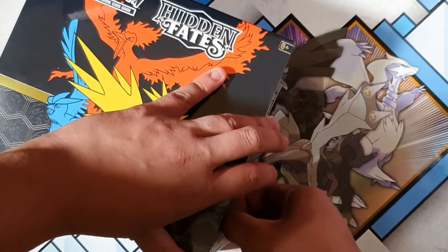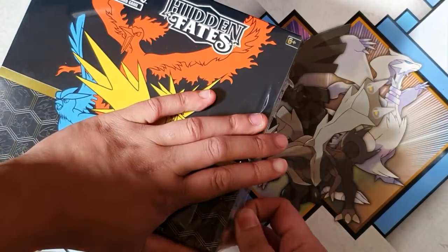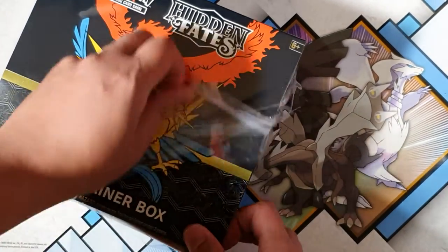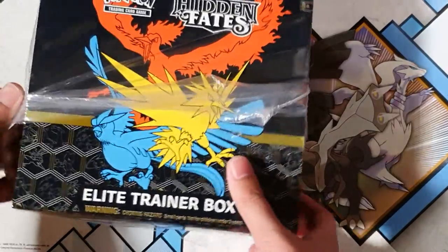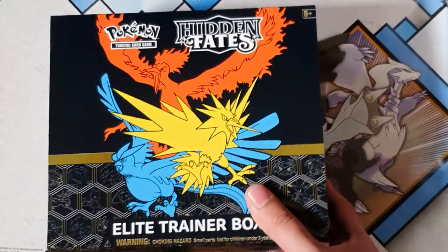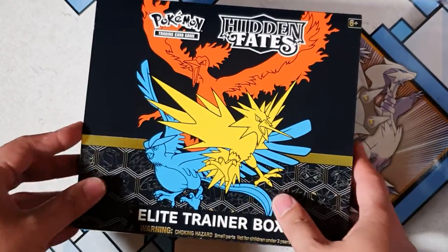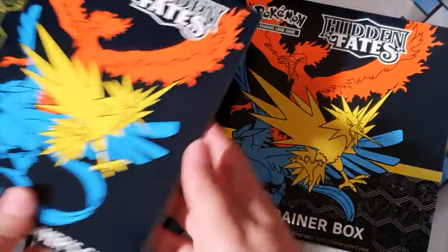Elite Trainer Box. I do have a lot of Hidden Fates — the Great Ball and Ultra Ball, whatever it is, packs — the $100 boxes or whatever. So I still have like four of those to open as well. I have two Elite Trainer Boxes, so I might keep one just to hold. But yeah, let's get straight into it. Hidden Fates, here we go.